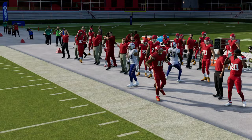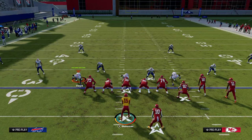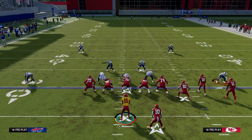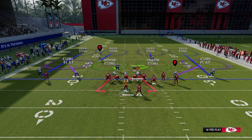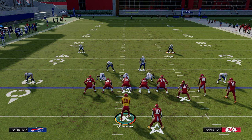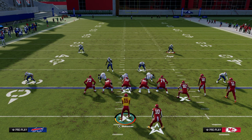Now let's talk about how you can complement your routes. The biggest thing is understanding that most defenses are designed to allow you to throw intermediate routes — those are the most difficult throws to make consistently. However, in Madden what a lot of people will do to stop this is what's called stacking or flooding a side with zones, bracketing space.